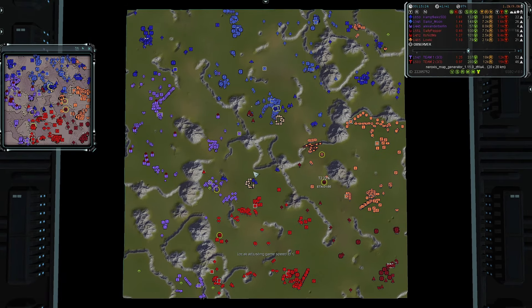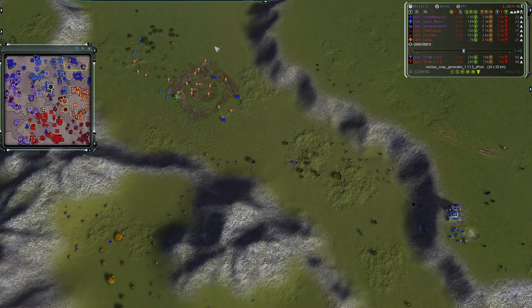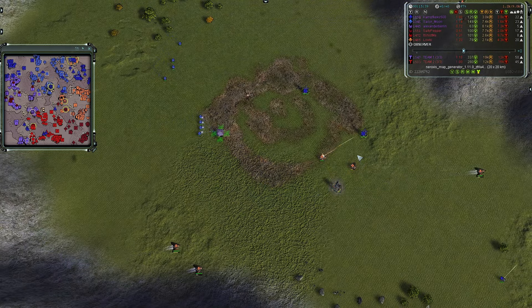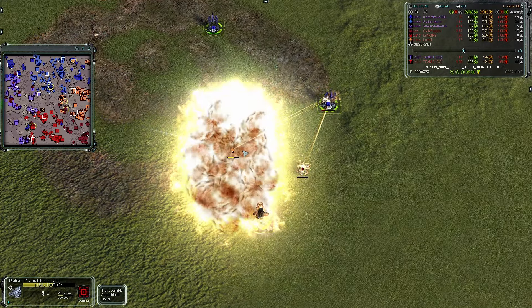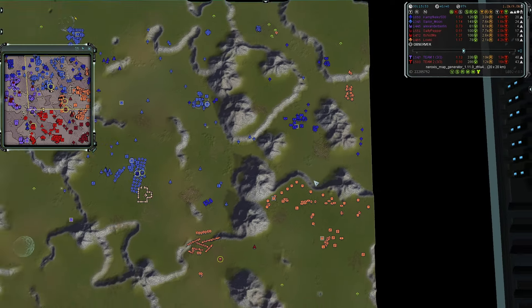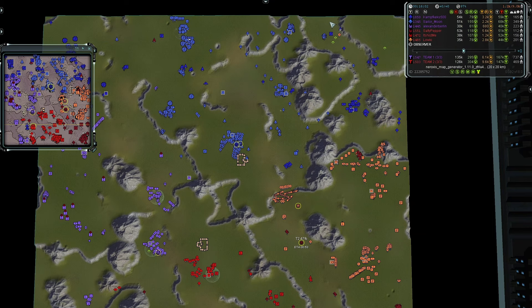Loki in the east has dropped a couple of Riptides going after T2 mechs. T1 PD is being scrambled immediately. It looks like the units are given target priority on the mechs, so those won't be killed. A Janus overhead will bake them in holy napalm, ripping apart the Riptides' hit points, and the T1 PD does the rest. A nice engagement from Loki, but could have been better had he been able to deny the T1 PD that were built.